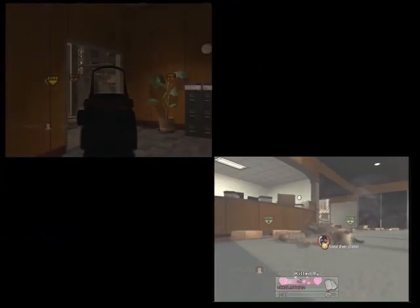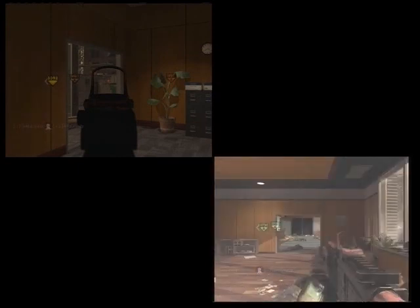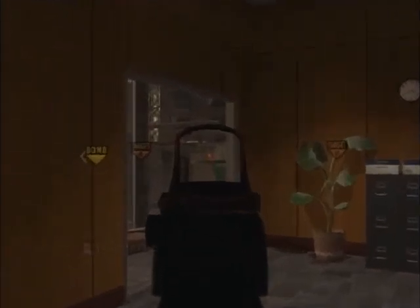Now on offense, here's the right prefire window. You want to look through the right window on the other side — you'll see a little hole dividing. Look in the bottom left of that window and shoot; you'll pick up a headshot there. It's pretty much the opposite of what you were doing earlier.